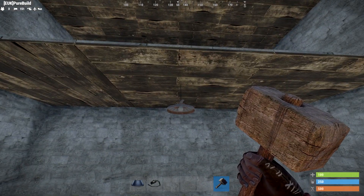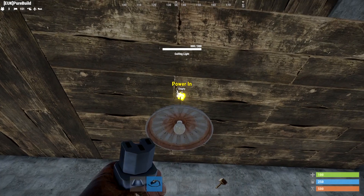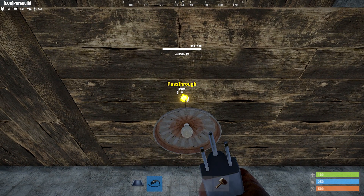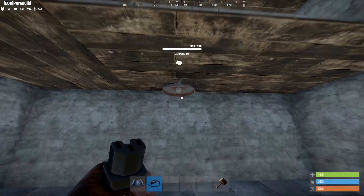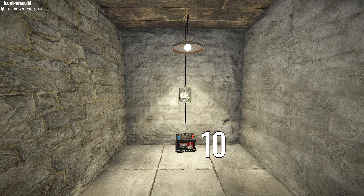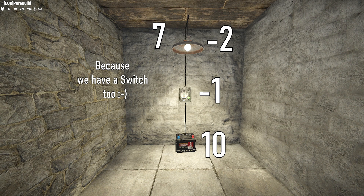They've got a power in — power obviously goes in to power them — and the pass through. The pass through is where you can direct any unused power out of your light and into other electrical devices. For example, if you've got 10 power going into your light, the light will use two, so you'll have eight power left over coming through your pass through. Pretty simple, eh?